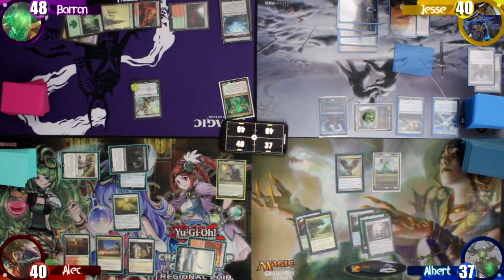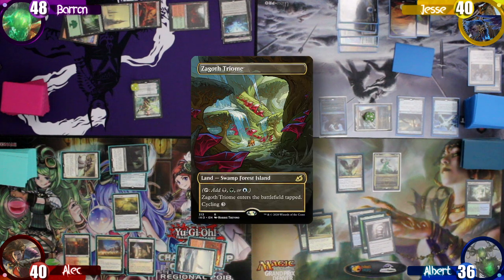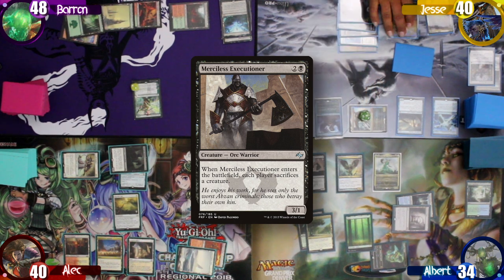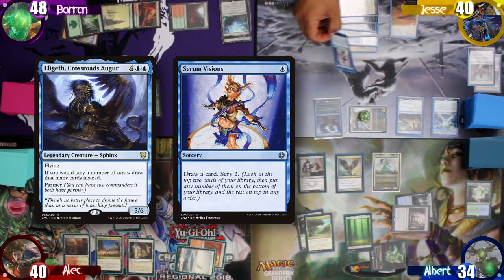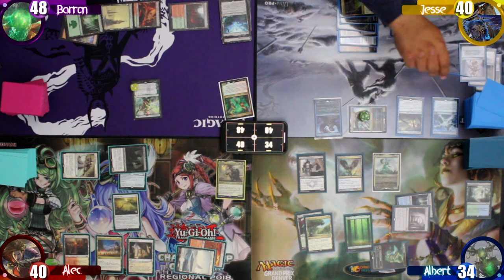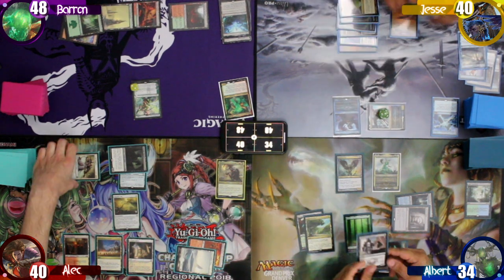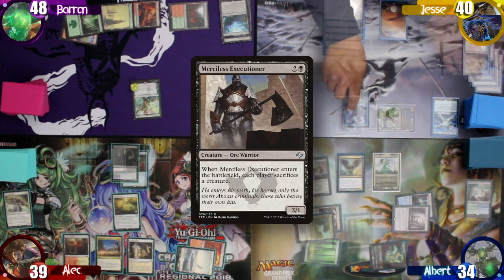I untap and draw, starting by playing the Misty Rainforest from my graveyard. I immediately pay one life and sack it to search up a Zagoth Triome to the battlefield tapped, followed by casting a Merciless Executioner, growing Ishii again. In response, Jesse taps one blue mana to cast Serum Visions — but with Elegeth on the field, he instead draws three cards since his commander replaces the Scry effect. He then chooses to sacrifice his Kefnet. I sacrifice the Executioner, Alec sacrifices his Grand Abolisher, and Baron can't sacrifice anything. Since Alec's Reaper sees the Abolisher die, it deals one damage to him and he draws a card.